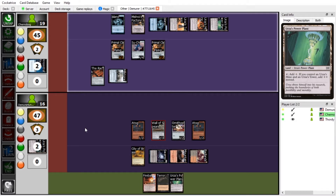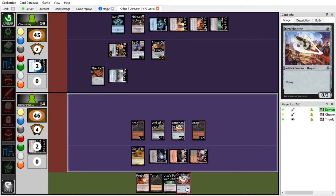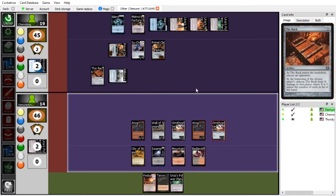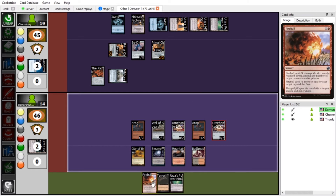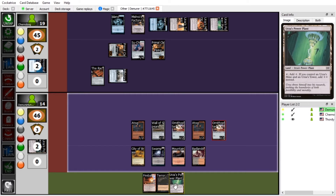I'll swing at you with my Flying Primal Clay. I'll take the two and then pass. I'll draw for turn. I'll play another Ornithopter. Dude, I love Ornithopter — favorite card. It's so good, it just does everything you'd ever want.